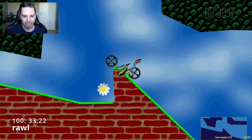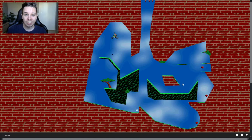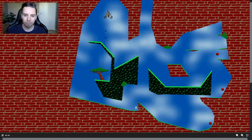He makes the long jump and grabs the flower at 33.22. As you can tell, it's a fairly straightforward level. You're starting out here, up to the left, with three apples to grab.